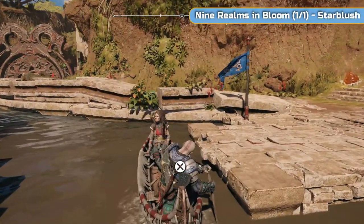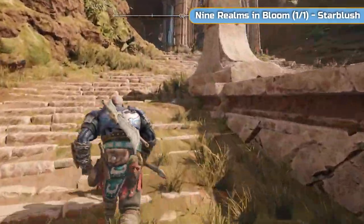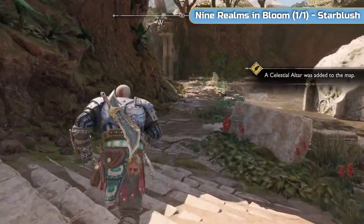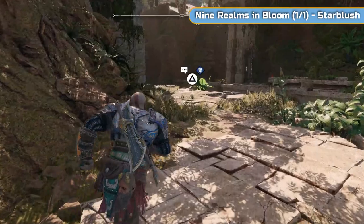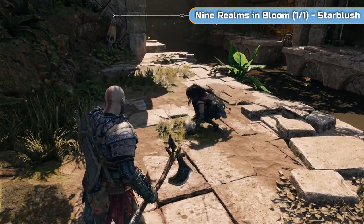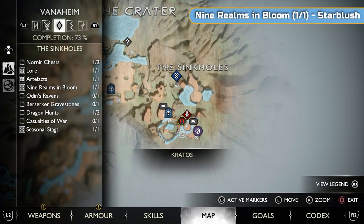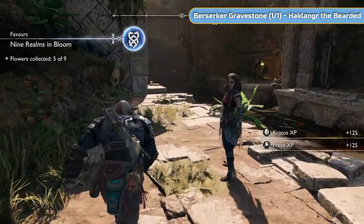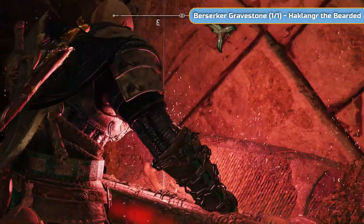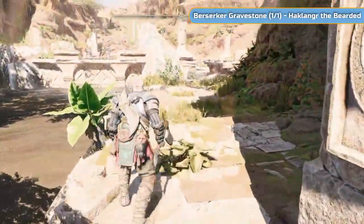Dock here and there's quite a lot up here: another gateway and a celestial altar where you can change the time of day. But first, run down here and get the nine realms in bloom flower for this realm — it's starblush. Just four more of those to go. Before heading back, hop over here and get this coffin — not needed for 100% but you've got to get them. Got a guardian ingot, which I was looking for for ages but don't need anymore.